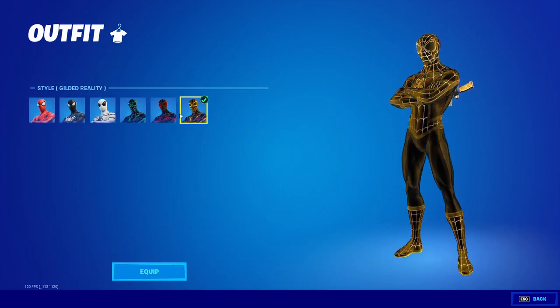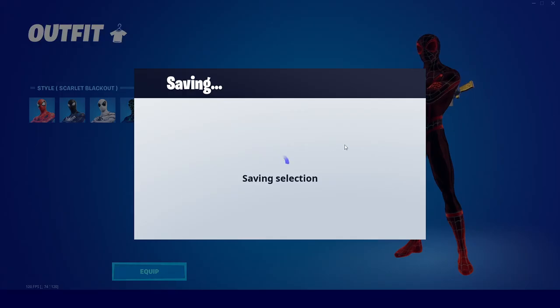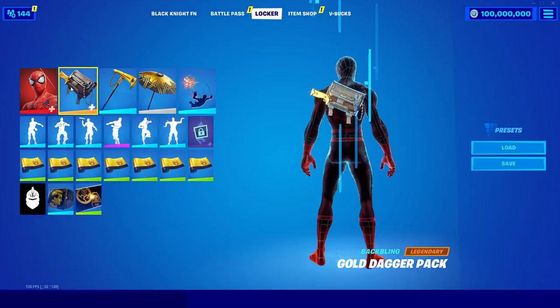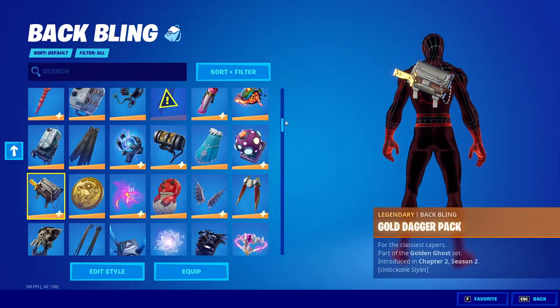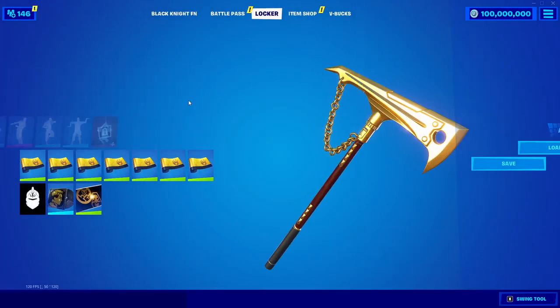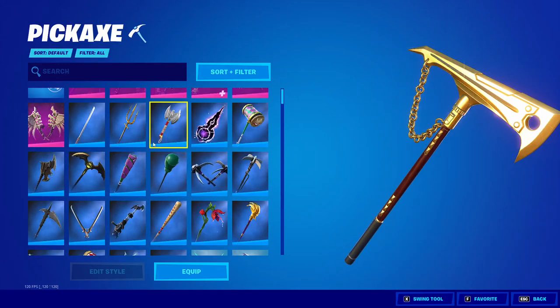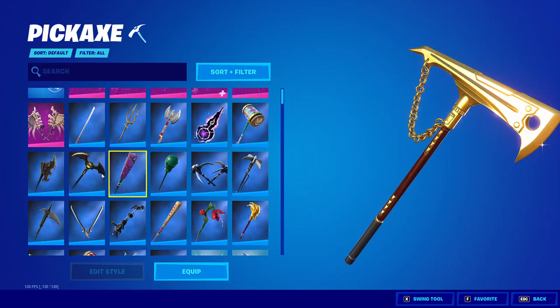Let's choose the Spider-Man skin right now. If you go over to 'Edit style' it'll unlock all the styles for you, so you can choose any style you want. You can also go over here and choose any back bling that you want, then go to the pickaxe and you can choose any of the pickaxes you want.